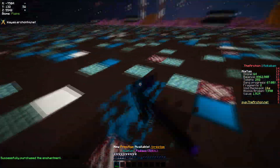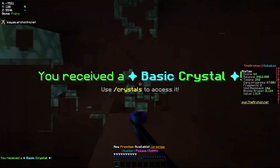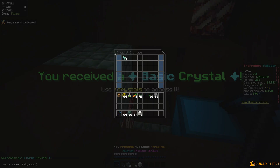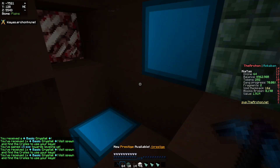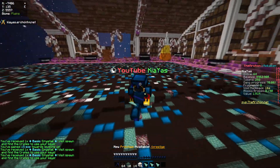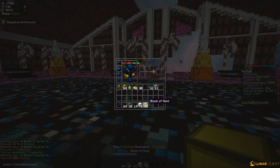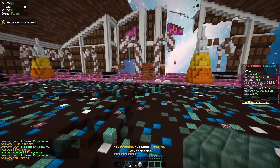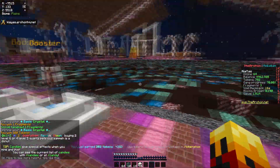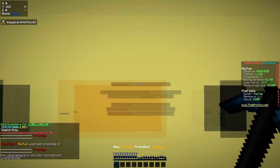It hasn't really shown up anything yet, which is surprising — I thought I'd be gaining tokens by now. Oh my god, this is one of the things I wanted to show you — we just got a bunch of crystals! You're probably wondering what crystals do: if I right-click and open one, you can get yourself fragments, tokens, gold blocks, and just overall some really overpowered stuff.